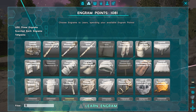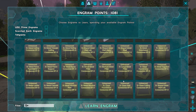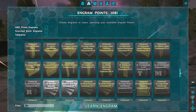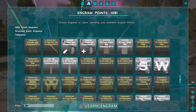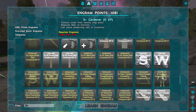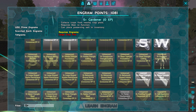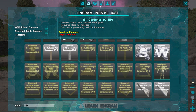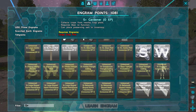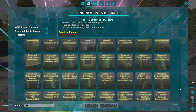Let's do S Plus. Gardener — that's what it's called. I'm kind of curious about what these things are. I guess we just set them up and they auto-harvest or something? That's kind of what it sounds like here: collect a crop from nearby crop plots. Requires beer to function.